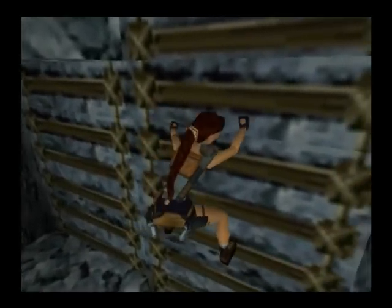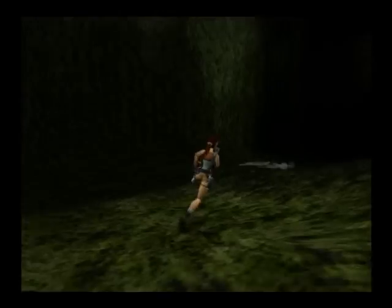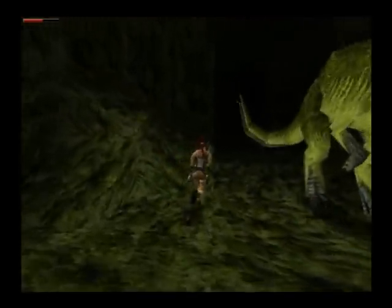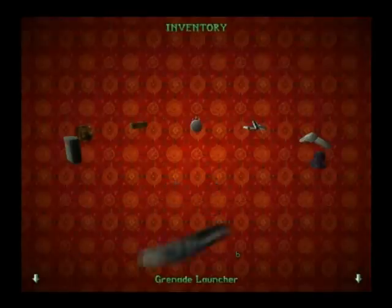And sometimes there are some pretty long shimmying distances you have to make. And this is what I call a ladder, and this is what I call darkness. I'm going to save and light a flare. And guess what? Here down at the bottom of the large pit — the T-Rex always, always scares me no matter how many times I've played this game. But it's really worth it going down here because we can get a grenade launcher right at the beginning of the game.